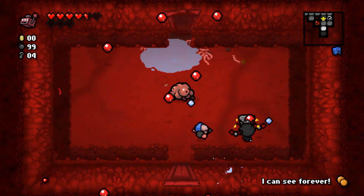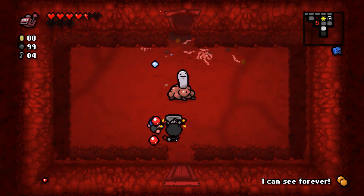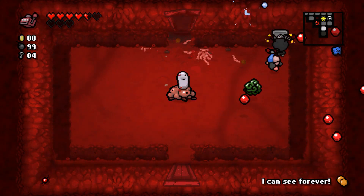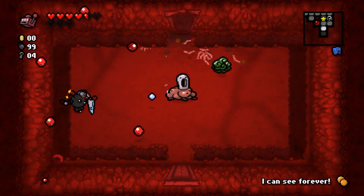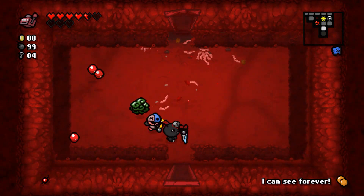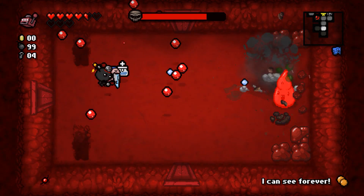This enemy has to wait until the head pops out, but since I don't control my shots with Tiny Planet, I can't focus on it when the head does appear. Bob's Brain didn't get him either. Here's the boss version of the poop — this is Dingle. He whistles and summons more enemies, which isn't a big deal.